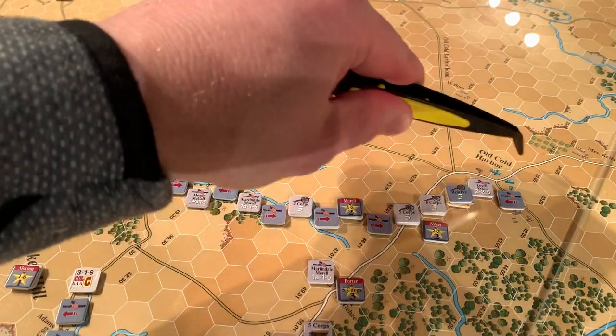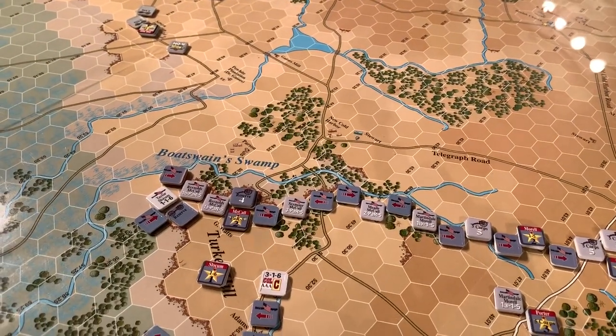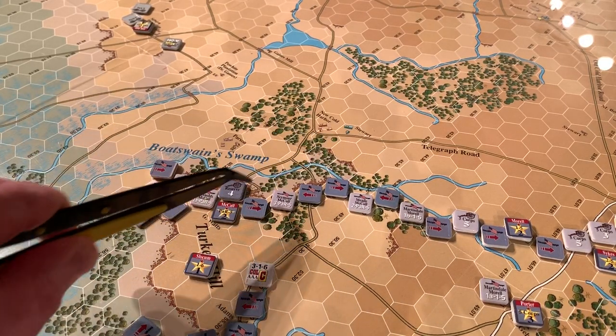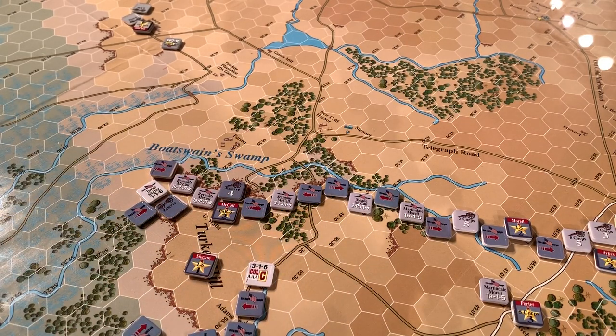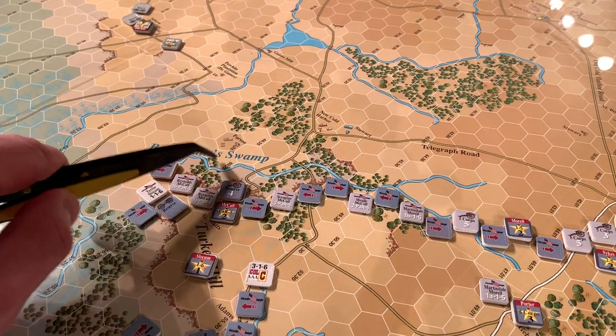That's why I concentrated a lot of their artillery firepower along this end of the line, because they've got these nice wide-open fields of fire here. The left portion of the Union line around Turkey Hill is more heavily wooded. I've even backed the Union off the line of the creek itself to take advantage of these slopes, which will give fire advantages on any potential close combat rolls. And there is one artillery position here with an open field of fire.